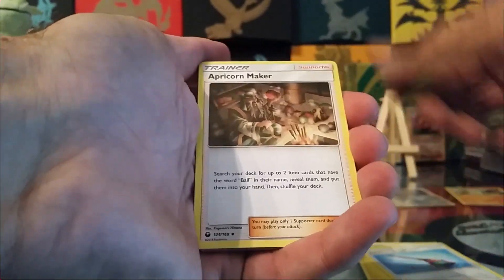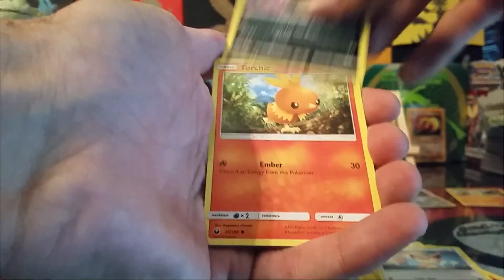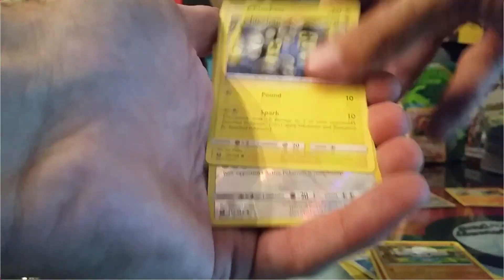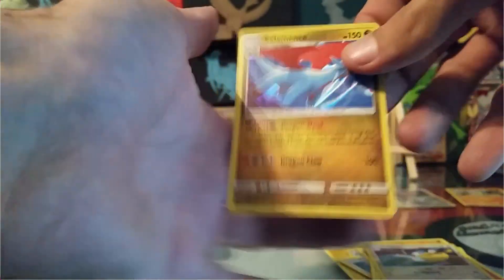Electric Energy, Rainbow Brush, Apricorn Maker, Don Fan, Skiddy, Lone Rattata, Torchic, Metatite, Chinchao, Reverse Pelipper, and a Holo Rare Salamence.